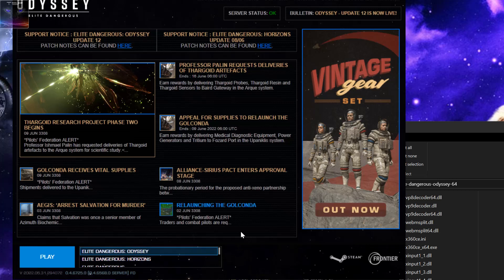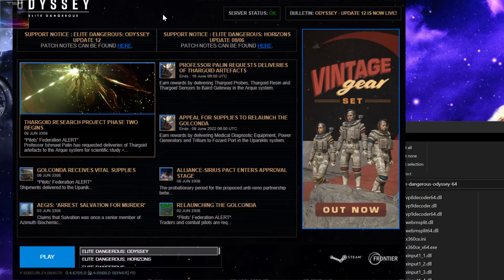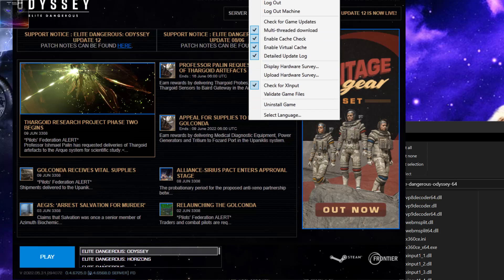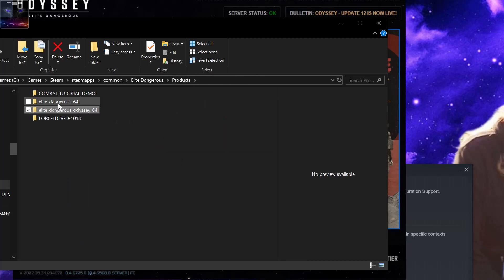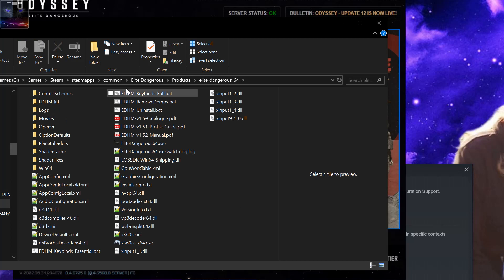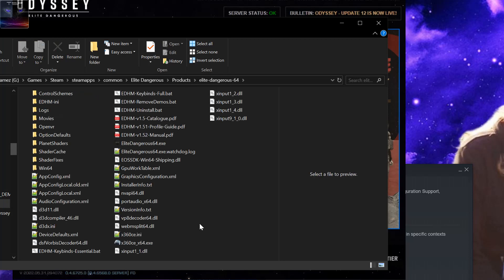In Horizons the controller worked fine, so it's just an Odyssey issue. I noticed a 'check for XInput' option in the launcher — XInput controls different input methods other than keyboard and mouse. I tried messing with that option but it doesn't help at all. I then looked into the Elite Dangerous folders: the Horizons folder and the Odyssey folder. I didn't notice the relevant files generated in the Odyssey folder, so that launcher option doesn't work.